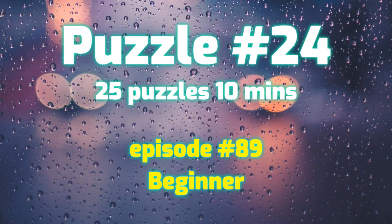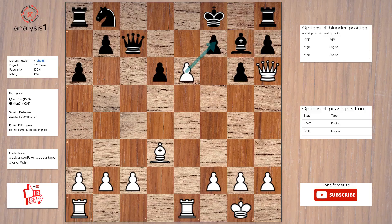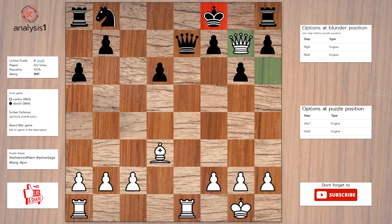Let us go to the next puzzle. The threats are: Pawn takes pawn, Queen takes bishop, check. Queen takes pawn, Queen takes pawn, Bishop takes pawn, Bishop takes pawn. The checks are: b7, check. Queen takes bishop, check. Answer to this puzzle is b7, check. Queen takes pawn. Queen takes bishop, check. King takes queen. Rook takes queen.